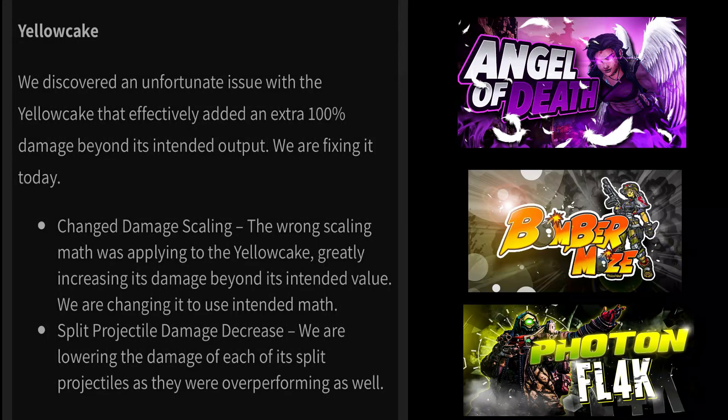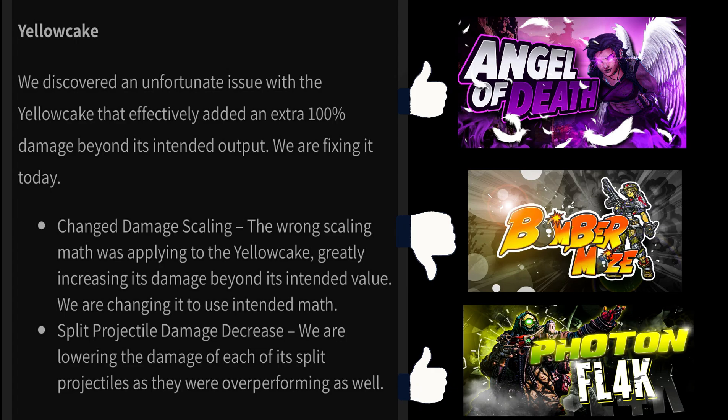Final thoughts on the Yellow Cake: it's great with every single build. I don't recommend it on Bomber Moze — Bomber Moze is focused on the Minesweeper and it doesn't hit enough crits to drop Minesweeper micro grenades, and the blast radius is so big you're liable to down yourself. But for mobbing or bossing with Photon Flak or Angel of Death, it's very great.